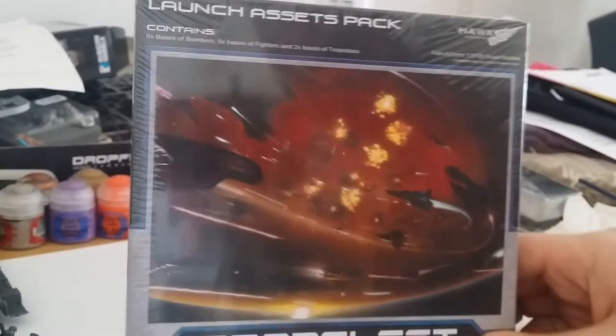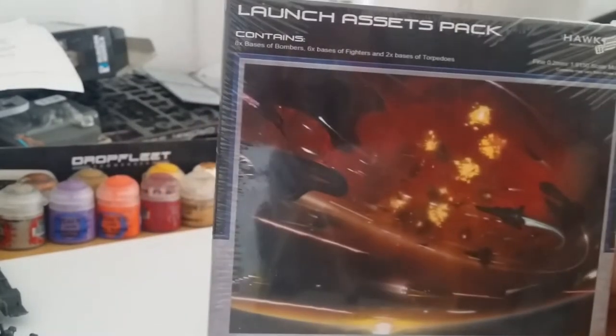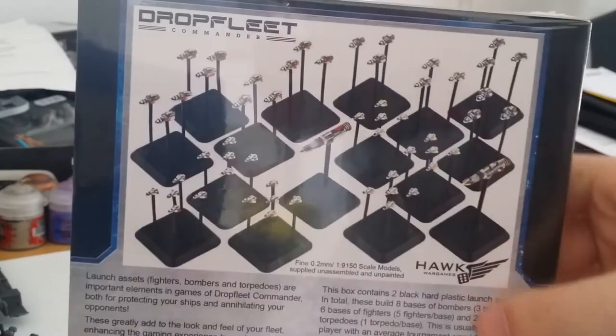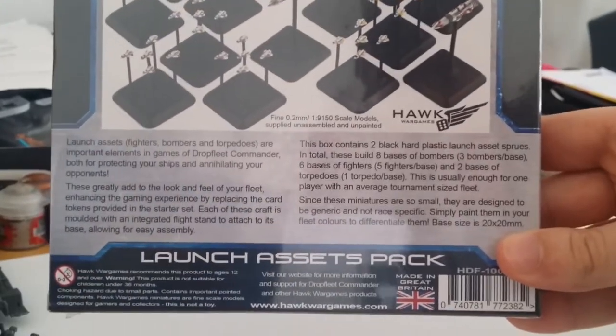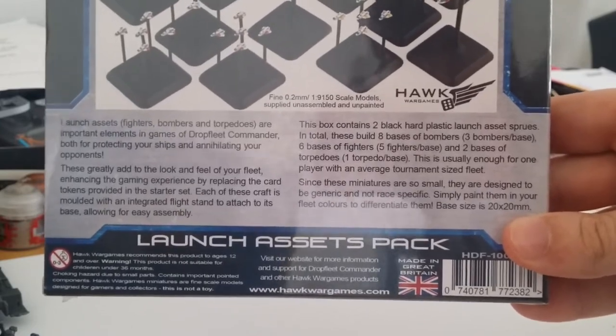I thought this would be quite nice for the battle reports. This pack contains six bombers - or six bases, four bombers, six fighters, and two torpedoes. And that's the picture that you get on the back of the box, which is also on the website. You can pause the video and read it for yourself.